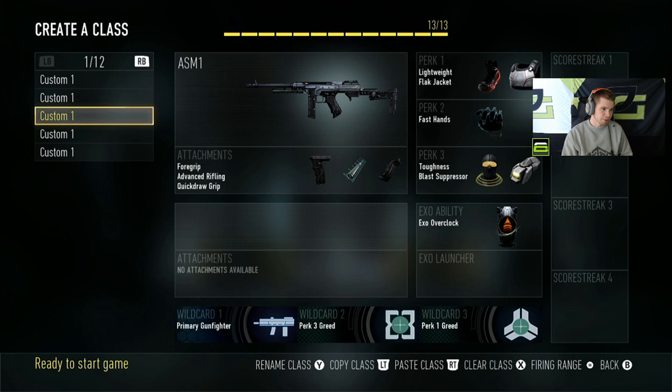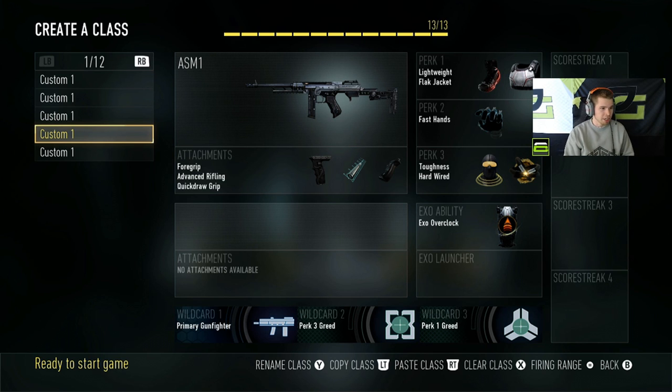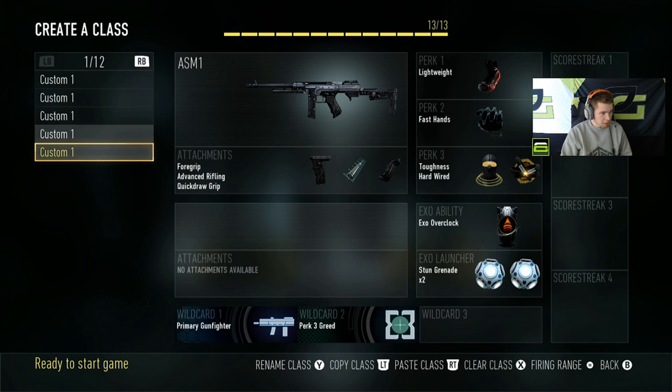This class I use if they are throwing a good amount of stuns and since I'm in the hill a lot. I'd use this on maps like Detroit and biolab hardpoint — those are the two maps I sub on in hardpoint. On retreat and solar I'm always using a Bal. In hardpoint, if they're using so many stuns that I can't see my screen, I pull out this class.